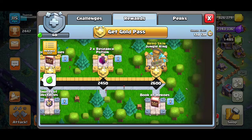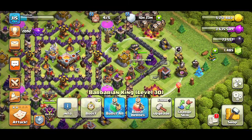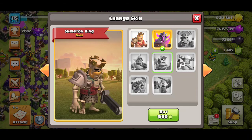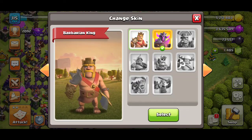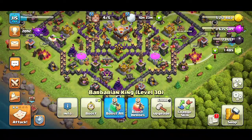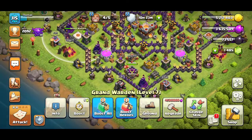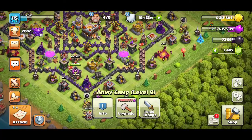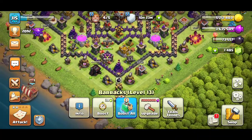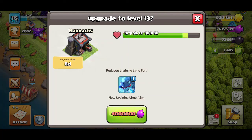I'm actually gonna get some more water. I haven't actually got that far in this pass, to be honest. That's mainly because you can actually buy the skins with gems now. For instance, I actually bought this pecker skin — and yeah, you can buy them with gems. The art queen skin I did actually get from the pass. My Grand Warden is currently level 7. I am gonna start upgrading that after I max all my army camps, but I'm gonna upgrade my barracks to level 13.